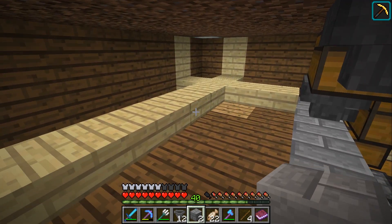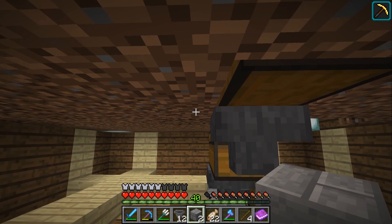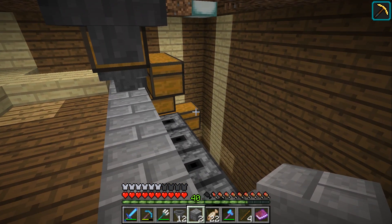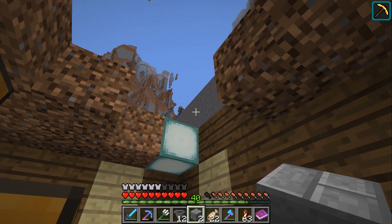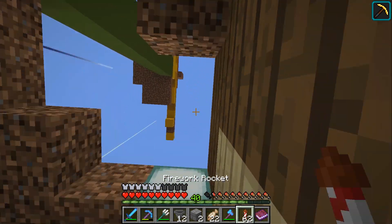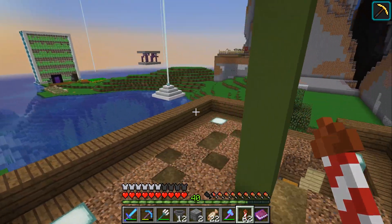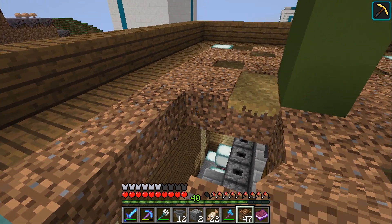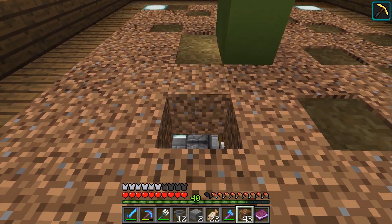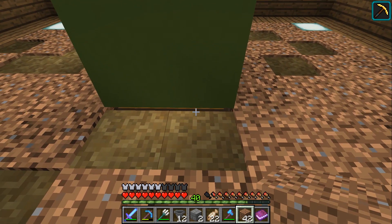When building the roof of the room I made sure to give myself a couple of blocks space before the dirt. This means I've got plenty of room for lots of chests and hoppers. Now I just need to patch up the hole that I've made. And you can't even see the chest but you can interact with it.